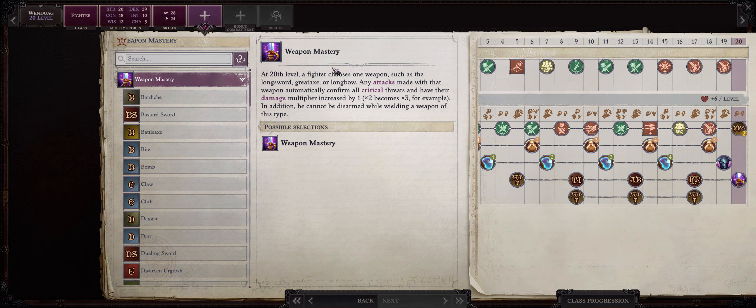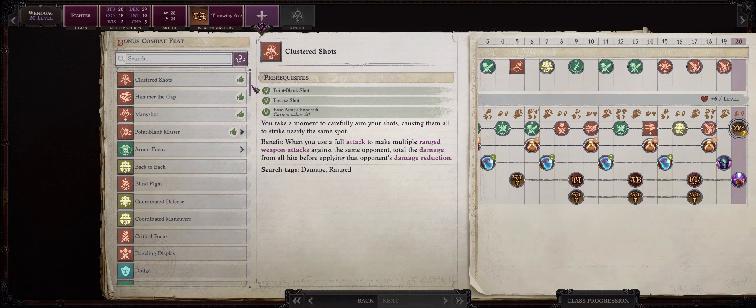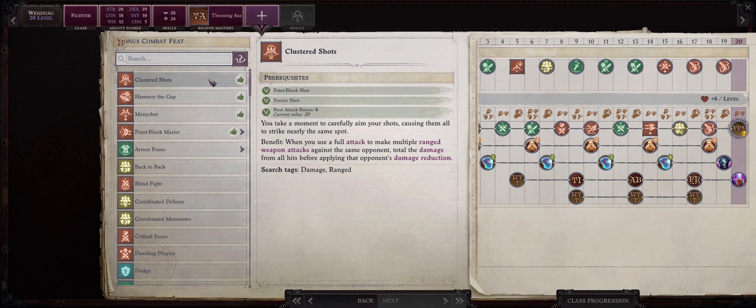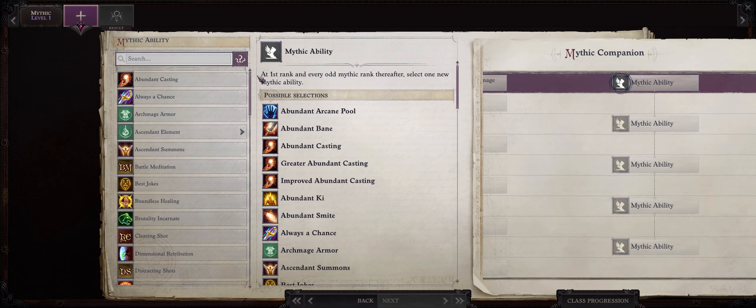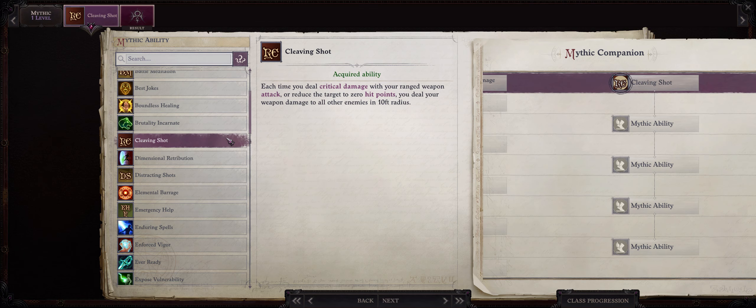At last we are at level 20. We'll get to increase our last ability point in Dexterity and also get our highly powerful Fighter Capstone ability: Weapon Mastery. This ability is quite amazing — it's going to increase our Throwing Axe critical multiplier by plus one and also automatically confirm all our critical threats. Basically, with Weapon Mastery, Improved Critical, and Mythic Improved Critical, Wendwag's throwing axes will have a minimum of times five critical multiplier. We also get our last feat, and in this case it can be anything you choose. I'll go with Clustered Shots.